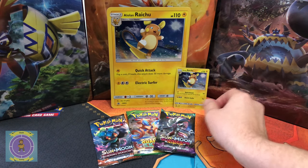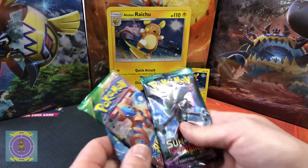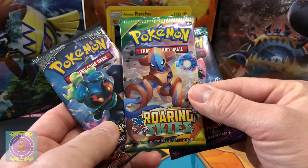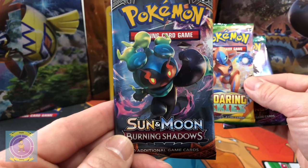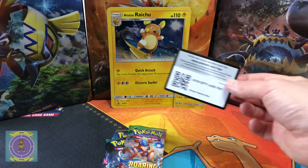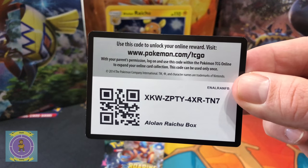The three packs you get inside there are Sun and Moon, Guardian Rising, Roaring Skies and Burning Shadows. But firstly, we always show you the promo card, so here's the promo card for this one.